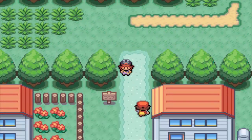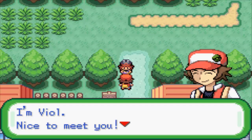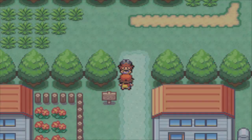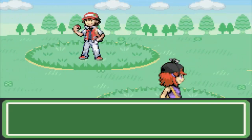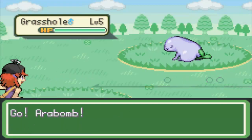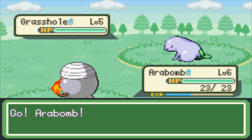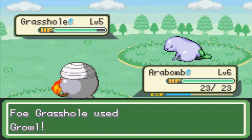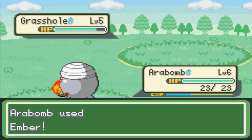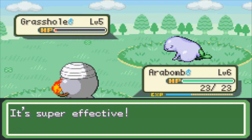You want to get your ass handed to you, you need your own Pokemon for protection. You know what, if she chose the third starter I'm not even mad — this way we get to see all three evolution trees and see what Grasshole eventually evolves into. I did not get a burn.